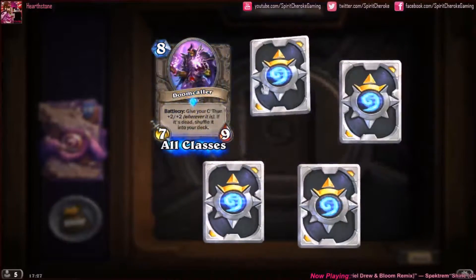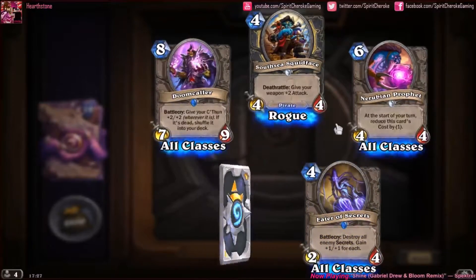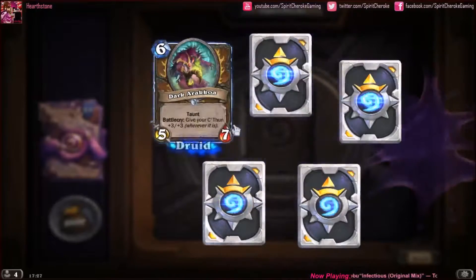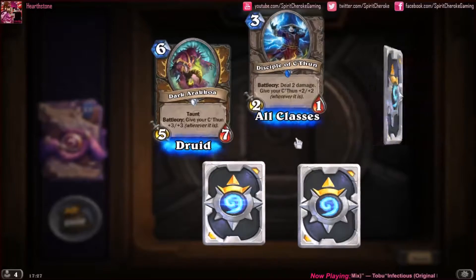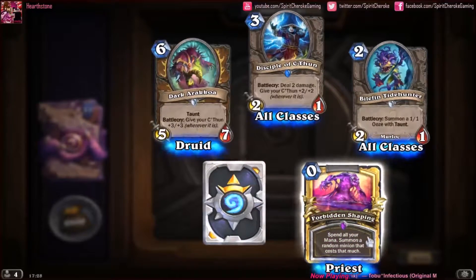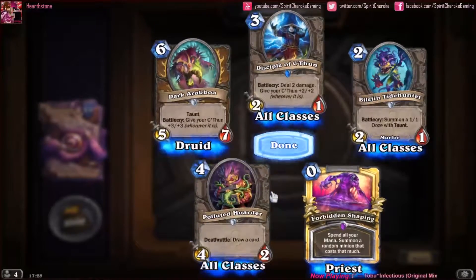Our rare is a Dune Caller, South Sea Squid Face, Runic Egg, another rare: Eater of Secrets, and then a Murloc Tidehunter. 12 packs to go. Dark Arakkoa, our rare is a Disciple of C'Thun, Murloc Tidehunter — wow — an Epic Gold Forbidden Shaping! That looks absolutely and utterly disgusting. And then a Polluted Hoarder.